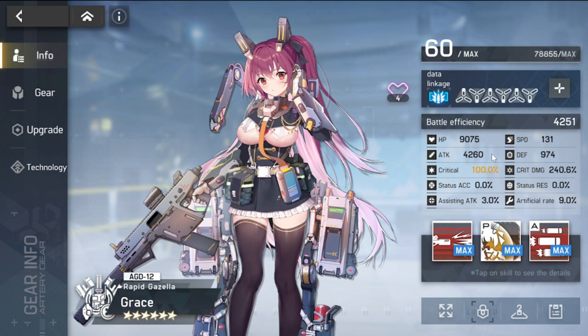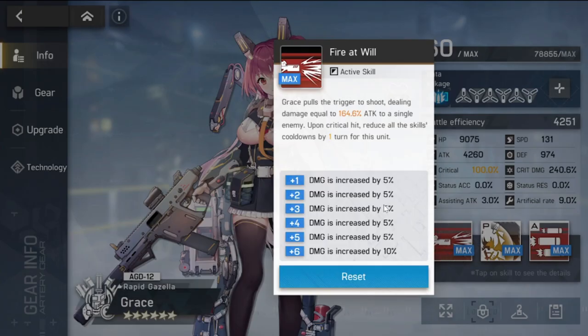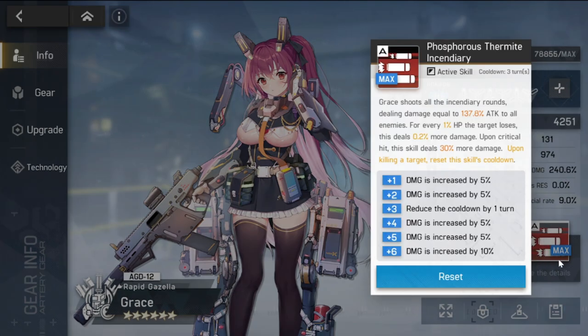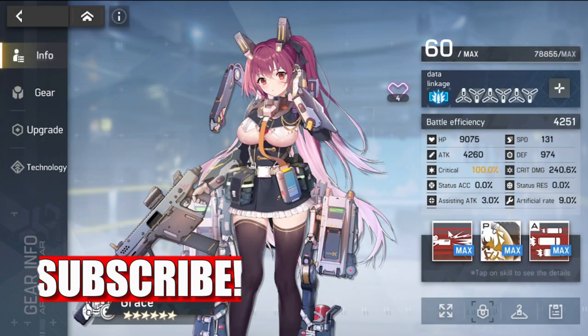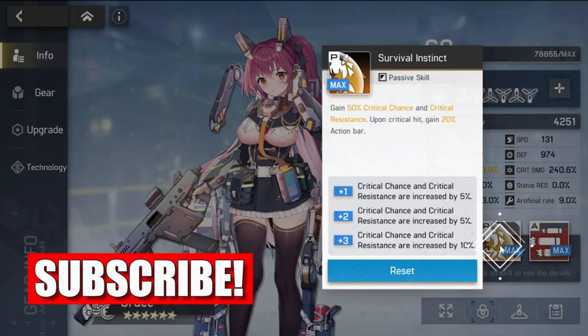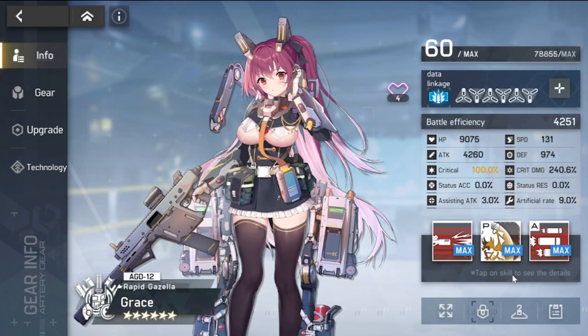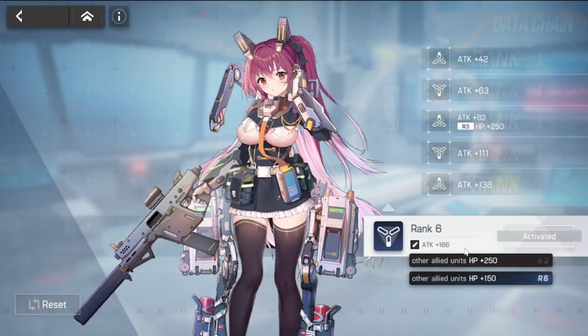She can also be used in story mode when you clear story. As for her skills, you need to max them out as quickly as possible, especially her third skill and the first one. The first skill is for critical chance, and critical resistance is also a must, so all three skills should be maxed out as a priority.